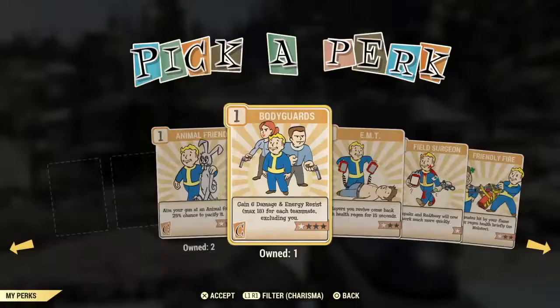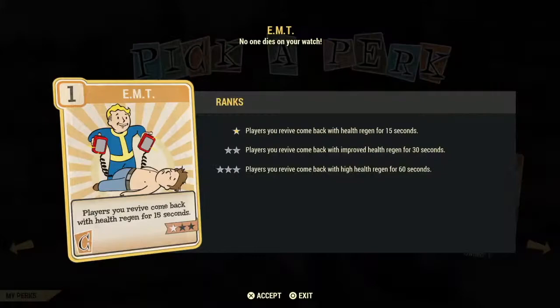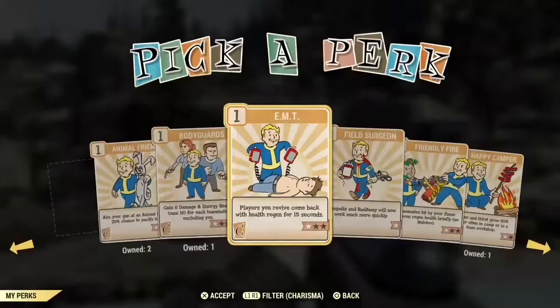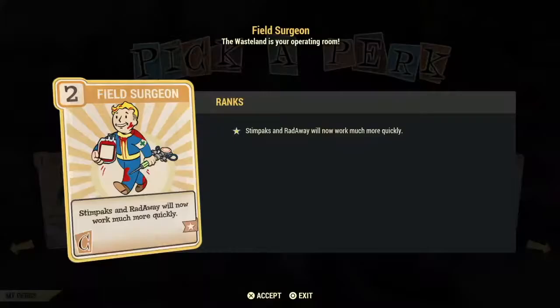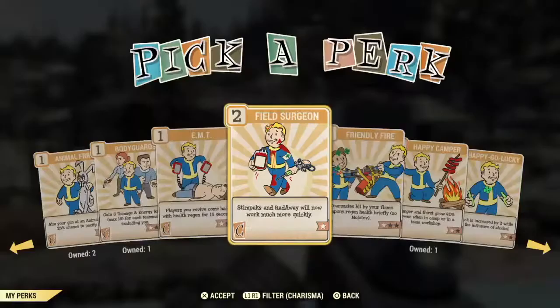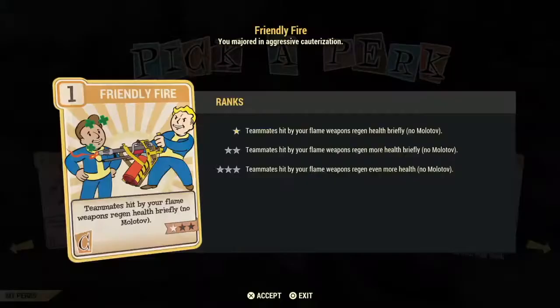The EMT card is a waste card and a poor investment unless you are the healer of your team — basically if you revive players they come back with health regeneration for 15 to 60 seconds depending on stars. Field Surgeon also requires two points to slot at one star, and makes stimpaks and RadAway work much quicker — I find it a very poor investment. Friendly Fire is for when you're using a fire weapon like a flamer and hit a teammate, regenerating their health. It's great on daily ops with close combat, but I still consider it a poor investment card.